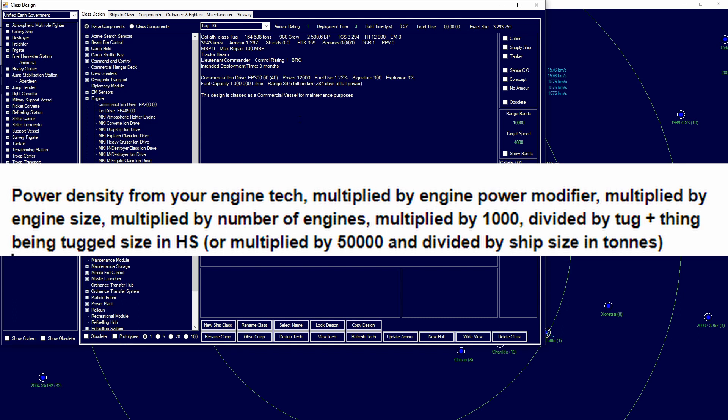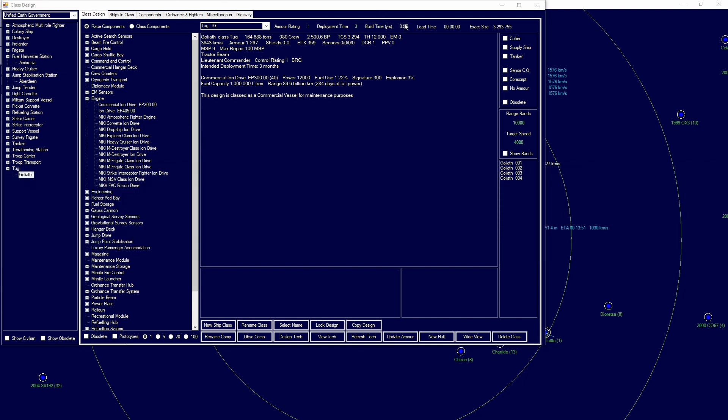Then multiplied by 50,000, and then divided by the ship size of both the tug and the ship it's tugging. That will equate to 21,215,253, which gives a speed of 2,787 kilometers per second. That math will be shown on screen.